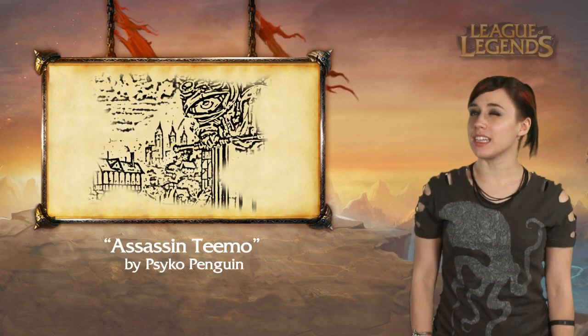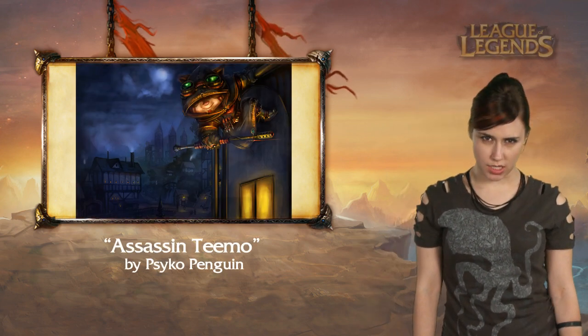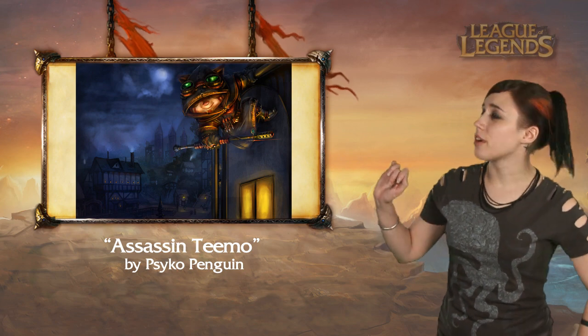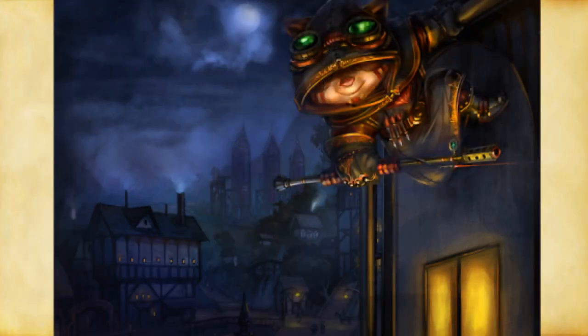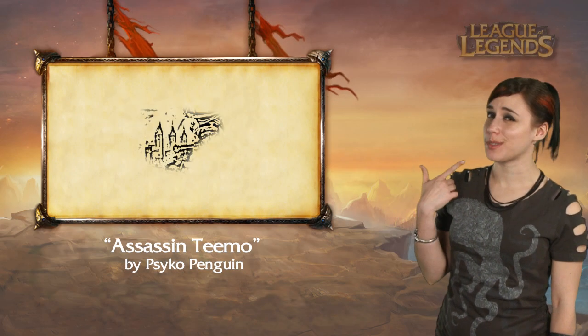There's a moment in every Yordle's life when it's time to get serious. Psycho Penguin upgrades some of Teemo's notable features, making him into a sneaky assassin. His outfit is complete with a scope on his blowgun and some marvelous royal clothing. Teemo may be serious, but he never stops smiling.